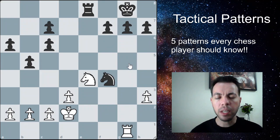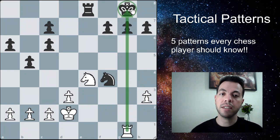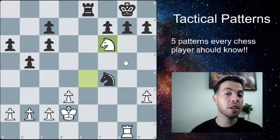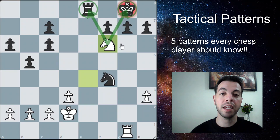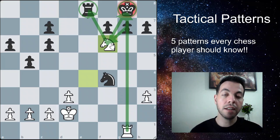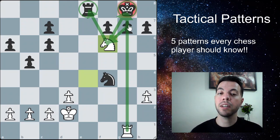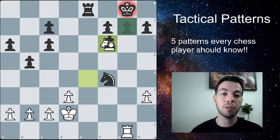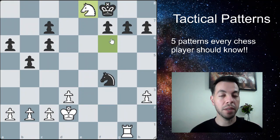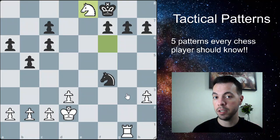Here, our rook is attacking the king, so the pawn cannot perform a capture — it can move forward but cannot capture diagonally, as that would leave the king in check. This makes it safe to play a knight fork, attacking the king and rook simultaneously. Even if the pawn tries to take the knight, it's an illegal move. The king must move, and as it does, we take the rook and are up the exchange — a rook for a knight. From there, it's just converting the winning position.